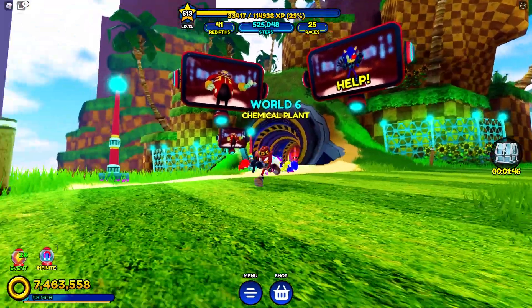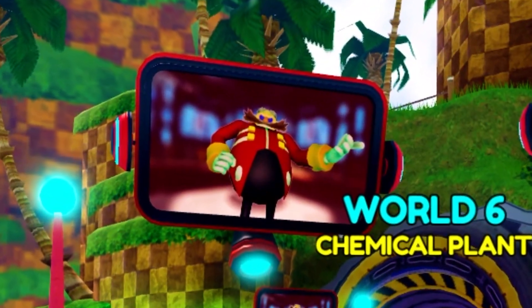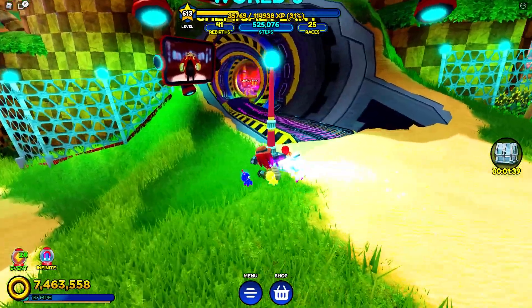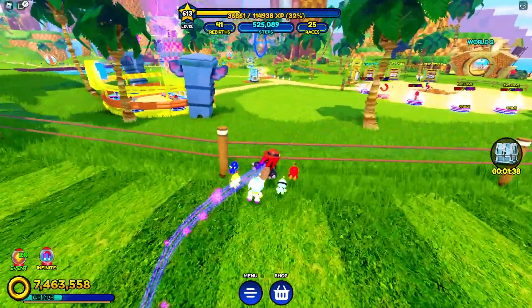Agent Sonic is up there, and he's getting shocked or something, and it's by Dr. Eggman. And then look through this little tunnel — we got World 6, the chemical plant. And that looks like a crazy entrance to a whole new world.